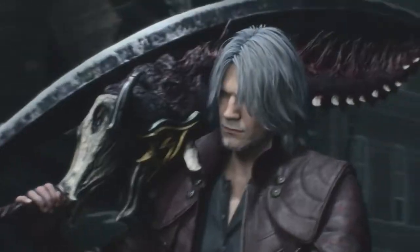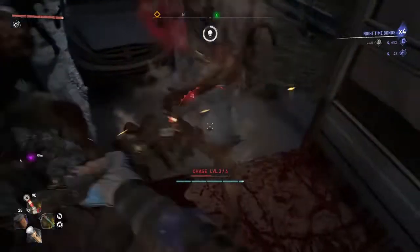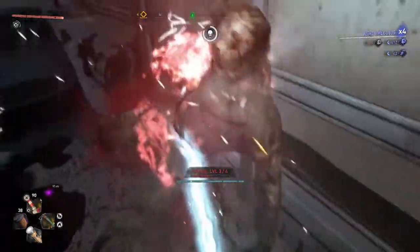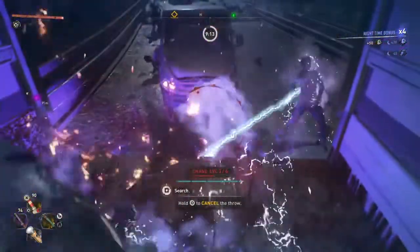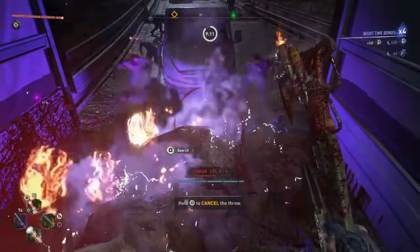First off you want to come over here to this bridge and garrison. You want to start a chase and then you want to run and jump in the back of this truck. You want to bring a lot of UV lights with you also because they help a lot when fighting off hordes.